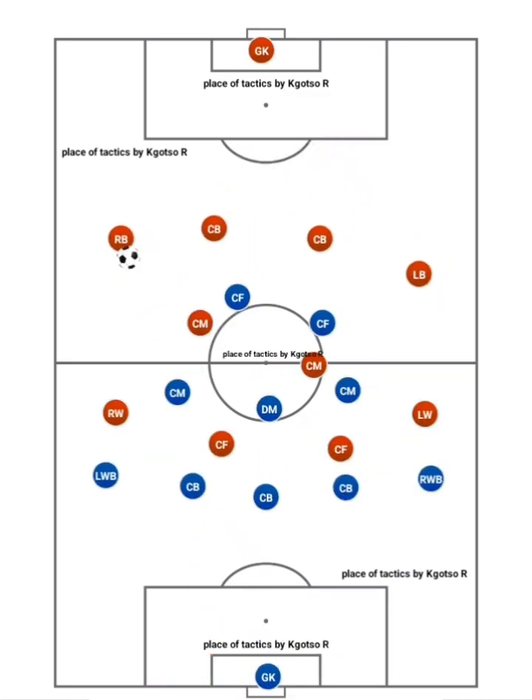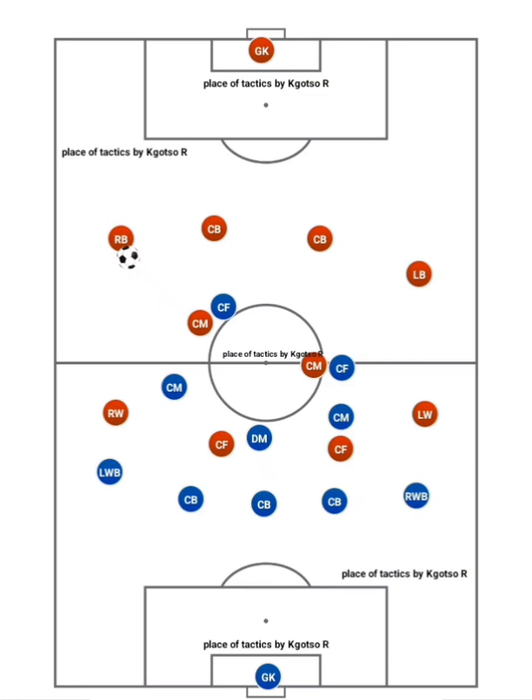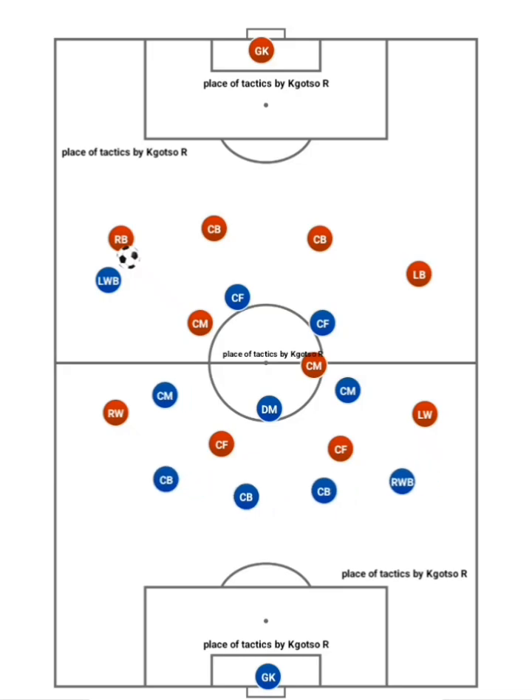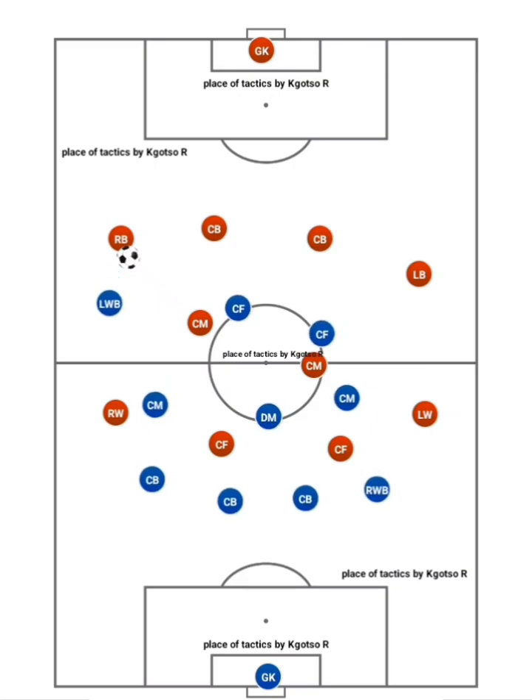So what do wing backs do when their team is out of possession? A wing back's out-of-possession job will vary significantly depending on how their team is set up. If their team is pressing high, the wing backs can be a key part of that press, usually jumping out to the opposition full backs or wing backs to press in wide areas. The far-side wing back may then narrow to reduce the space the opposition has to operate in.